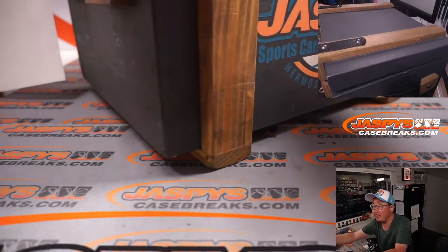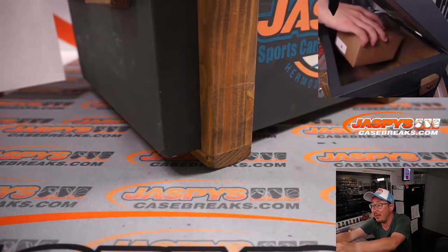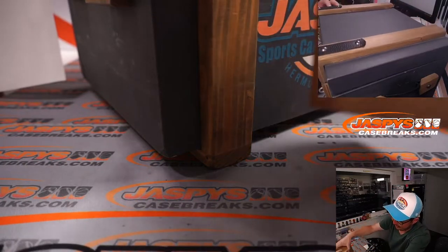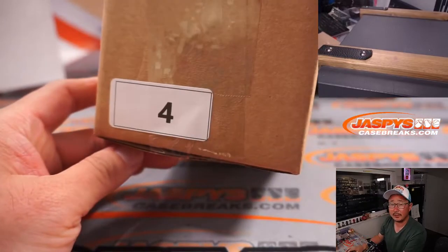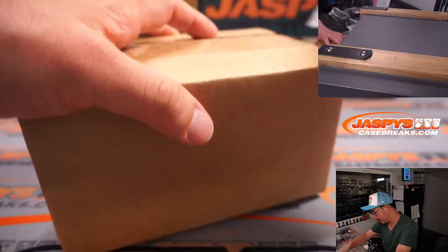All right, so let's see what we got. Where's the box within the box? There it is. As you can see on the top camera, box number four — just like the number we generated. All right, let's see what's inside.